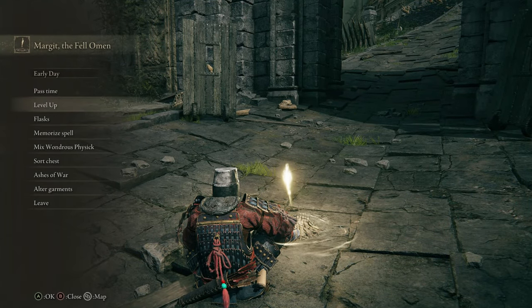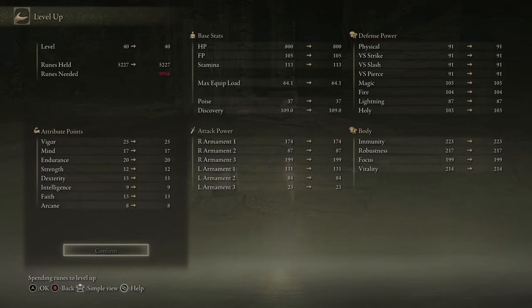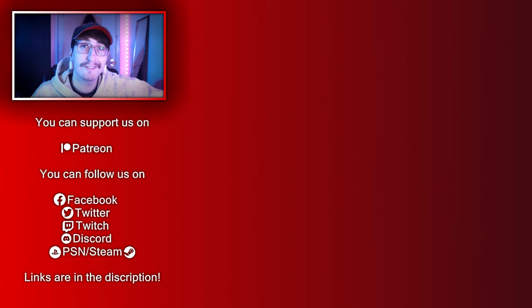That's Margit, those are our stats, and that is Part 5. Weeping Peninsula is done. Join us in Part 6 where we'll be doing Stormveil Castle. Other than liking and subscribing, you can follow us on Twitter and Twitch — we'll be streaming once the DLC is out. If you're feeling generous, you can support us on Patreon. But the best thing you can do is just comment anything. Catch you in the next part.